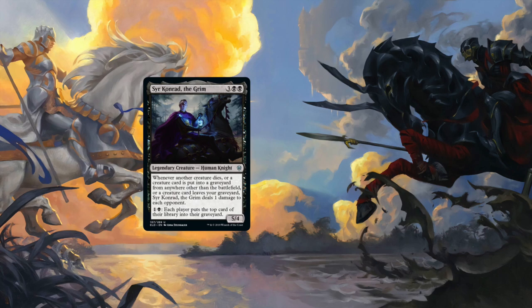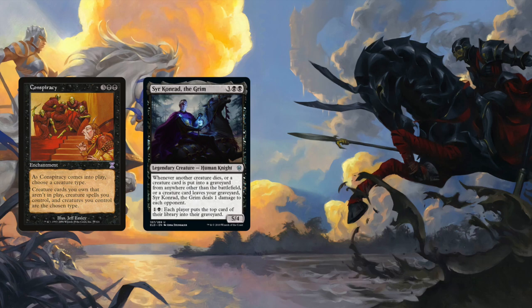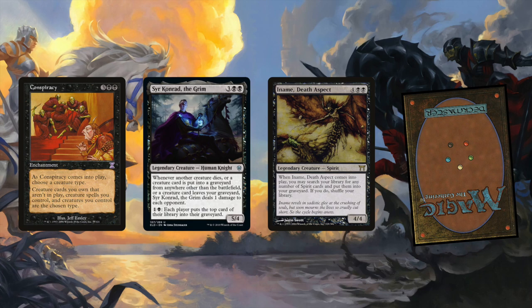Here's an actual jank combo. Conspiracy makes you choose a creature type and turns all creature cards you control and all creature cards you own that aren't in play into that type. Let's choose spirits. When Iname, Death Aspect enters the battlefield, you can search your library for any amount of spirits and put them into your graveyard. So pull all your creatures out of your deck and Conrad deals damage to each opponent for every creature you put in the bin this way. If you're running blue, you can swap out Conspiracy for Arcane Adaptation.